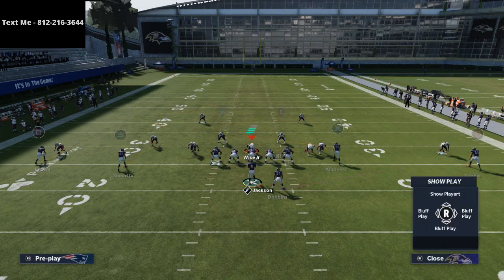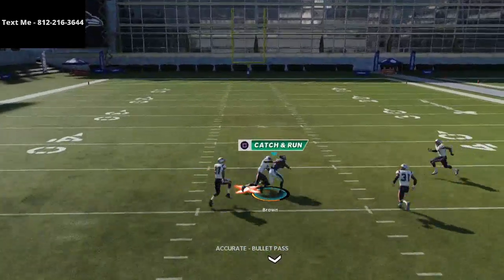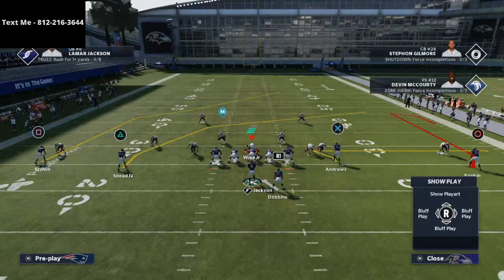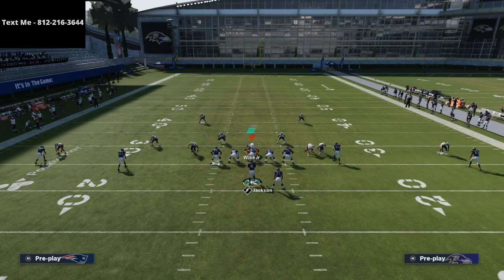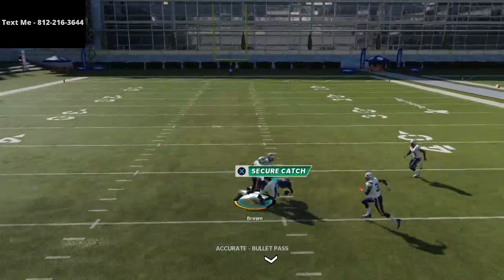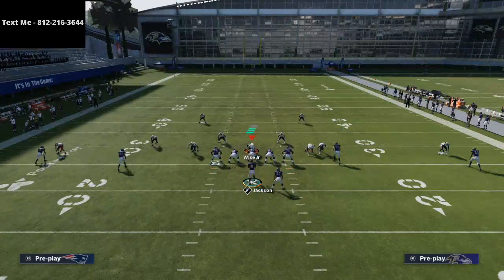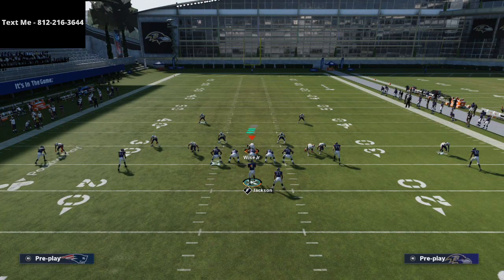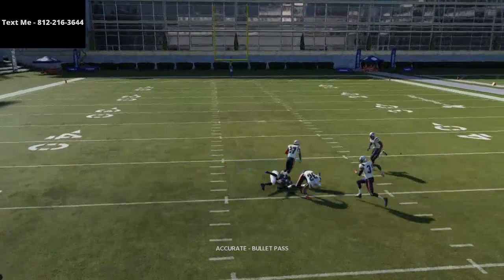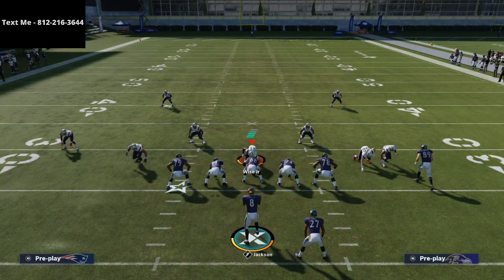We showed you how to stop fullback dive, quarterback sneak, goal line, QB draw, stretch, dive, one trap, and HP counters — every single run you're going to face. To sign up, just shoot me a text, let me know your name, and let me know you want to sign up. Also make sure to join my Discord — it's a great place to learn, where I share material I've picked up from others and created myself.